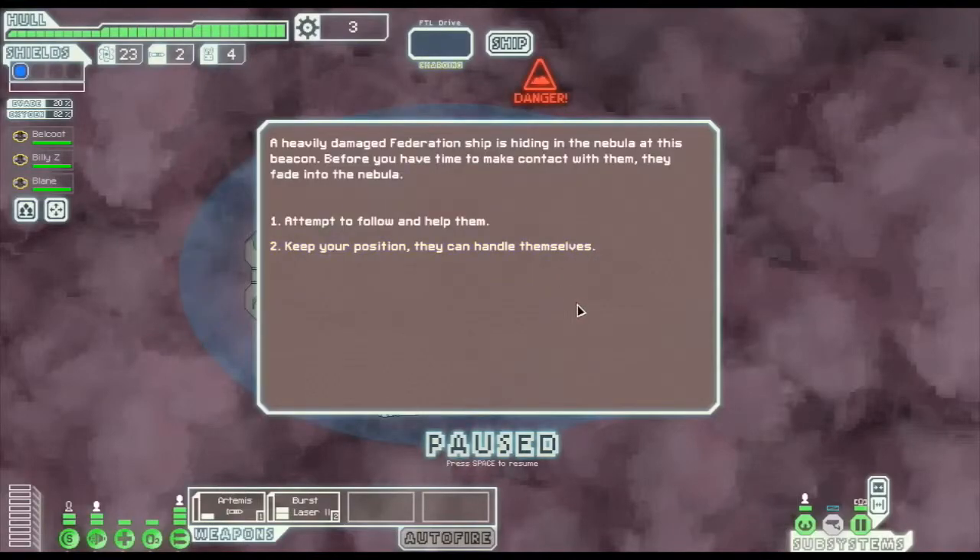A heavily damaged Federation ship is hiding in the nebula at this beacon. Before we have time to make contact with them, they fade into the nebula. We can either attempt to follow them and help, or keep our position. Let's go after them.